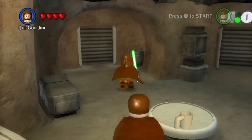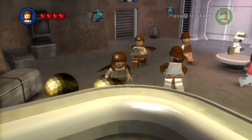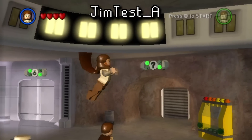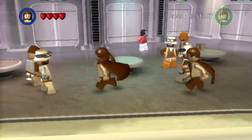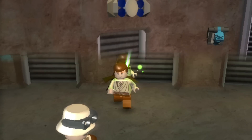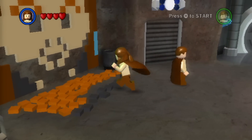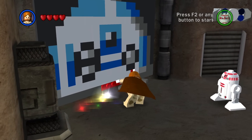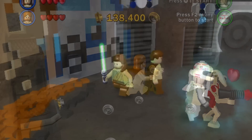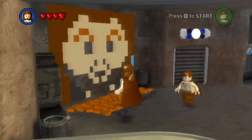Firstly, there is a leftover early version of the main hub cantina area. There are several versions of it left over, but we'll be focusing on the one with the most changes, listed as Gym Test A. It's mostly the same, but the doors don't function properly, and in the Episode 1 room there's actually a portrait of Qui-Gon Jinn instead of R2-D2 as seen in the final release. Since R2 is seen in pretty much every episode, giving Qui-Gon a spotlight here would have been a really nice touch.